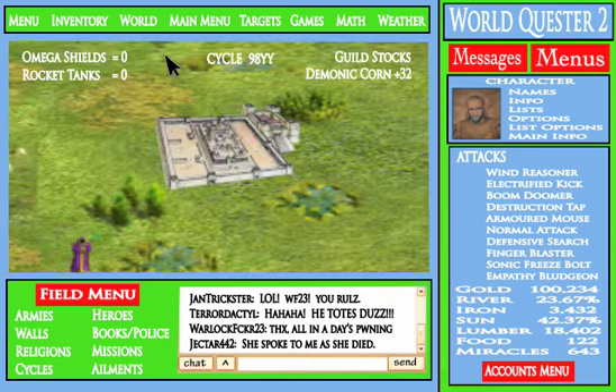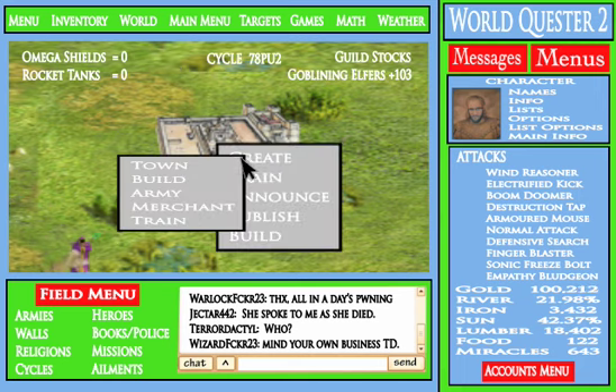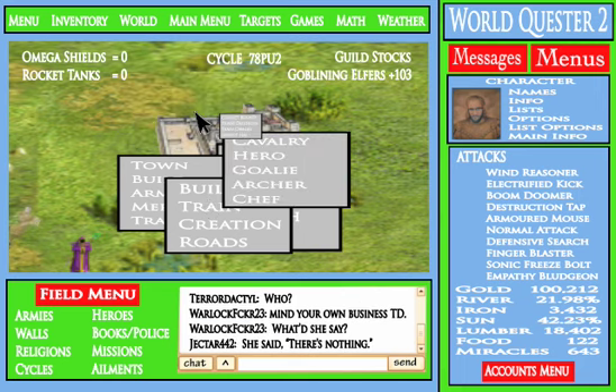What we need to do now is build up our cavalry. We're gonna right-click on the main fortress, select Create, then Build, then Train, then Cavalry, then Train Cavalry.